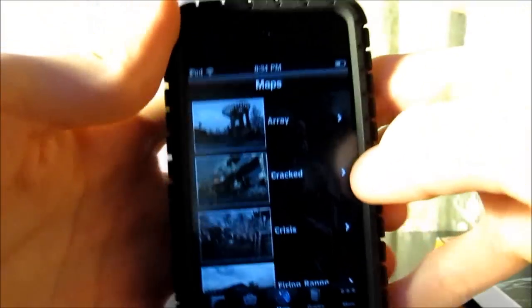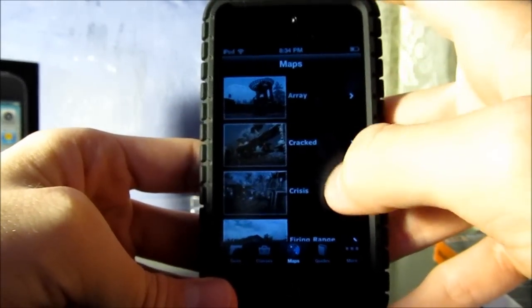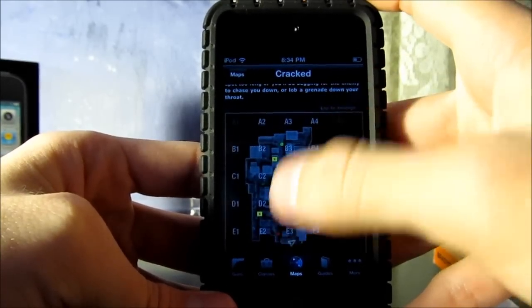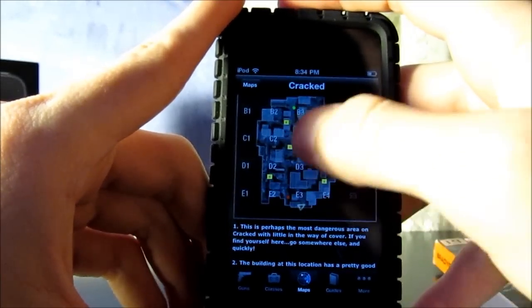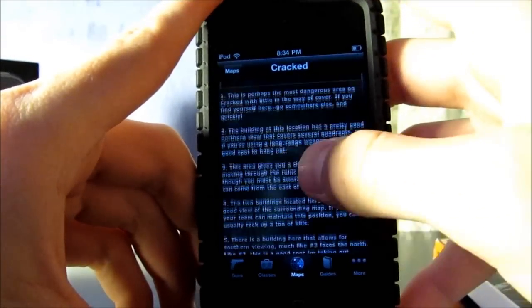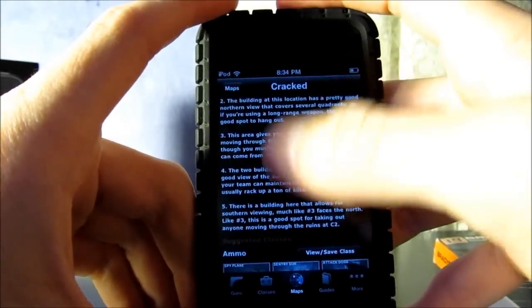Down here at the bottom you also have Maps, which will show you a picture of every map. Say you want to know more about Cracked — it gives you a description of the map and some tactical information. It tells you what each of these little yellow things — your numbers — indicate, and they correspond with the numbers down below, giving you a brief rundown of each spot.